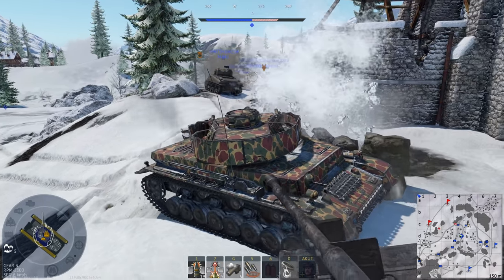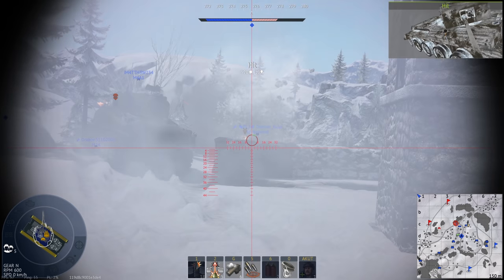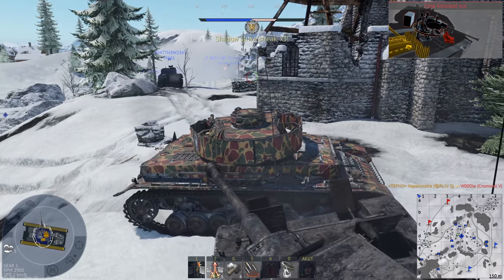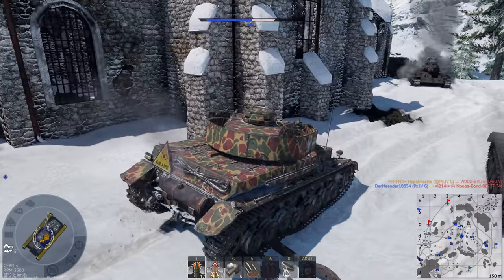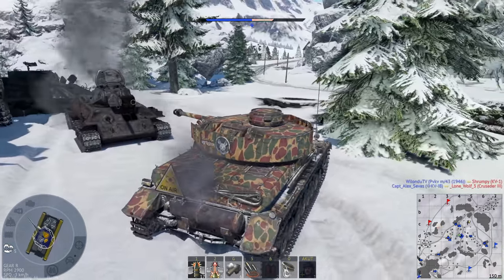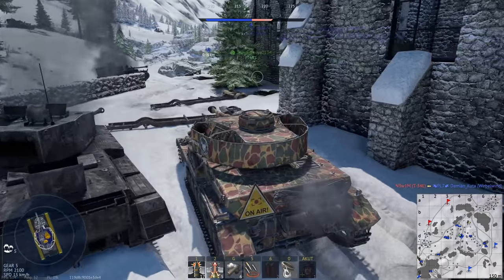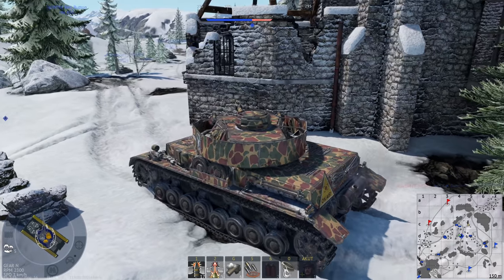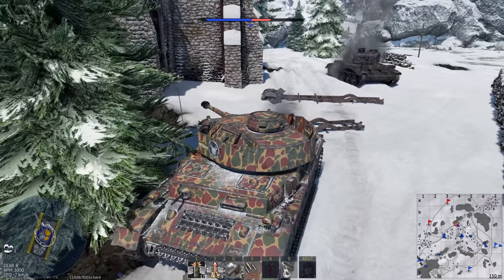The advantage versus the Panzergranate actually shrinks considerably at range. Then we have the Hohlladungsgranate 38B — the HEAT round — with a very low muzzle velocity of 450 meters per second, but it punches through 80mm of armor at any range. That's pretty good versus SPGs that can be hull broken. The HE round isn't really anything spectacular. However, there is also the K.Gr.Rot Nebel — the smoke shell — at 540 meters per second, and since you have such a huge ammunition capacity you can take this as a secondary small smoke source.